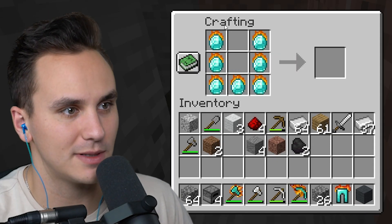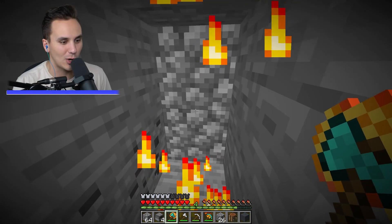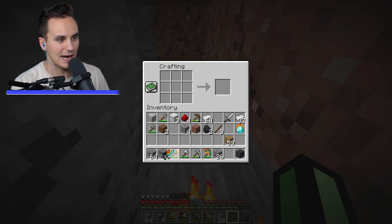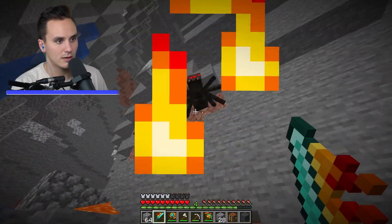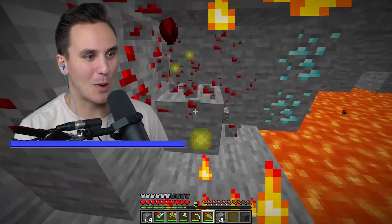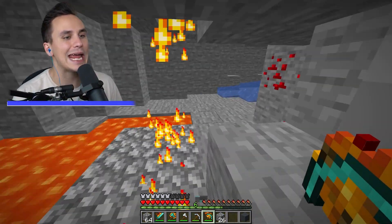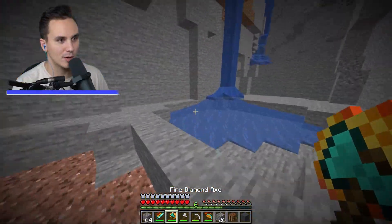We're just missing a few pieces — fire diamond boots, and the only thing we need now is the chest plate. One more stack of diamonds and we'll get the fire diamond chest. We found the diamonds we needed, secured the final pieces safely away from the lava, and now we have a full set of fire diamond armor — way too many diamonds from just one trip, thanks to this fire diamond pickaxe. Boom — full fire diamond armor all the way around!